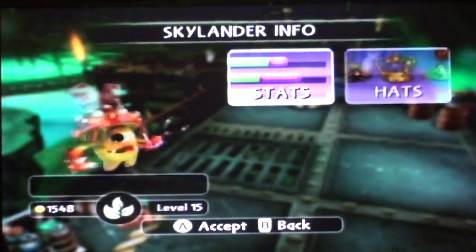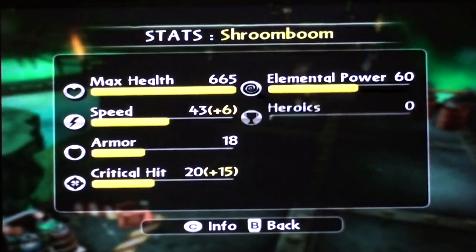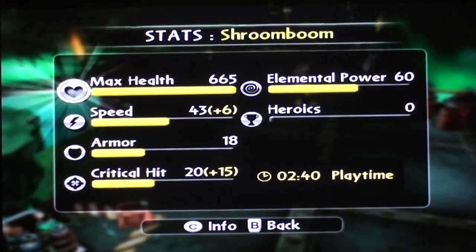Alright, so stats — decent, could be much better with heroics. That's why he has that hat on: amazing speed, amazing critical hit. You've probably seen it in a lot of my Skylanders.